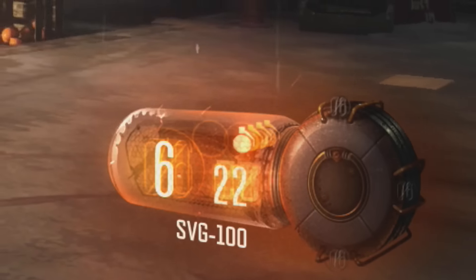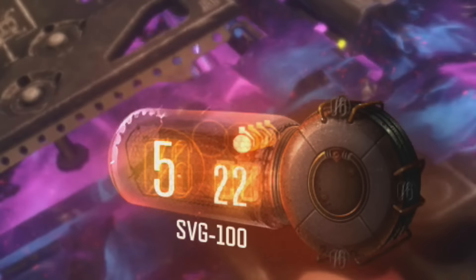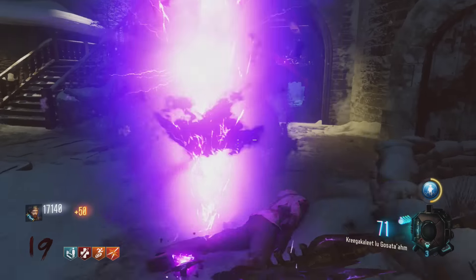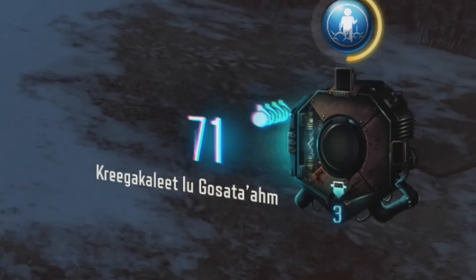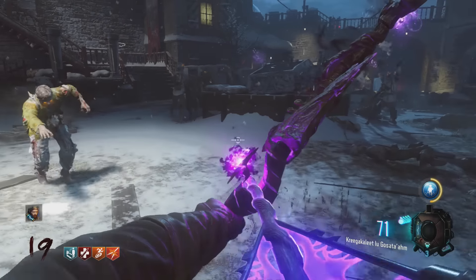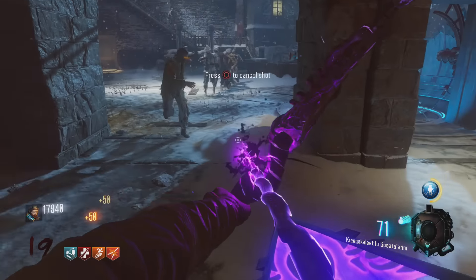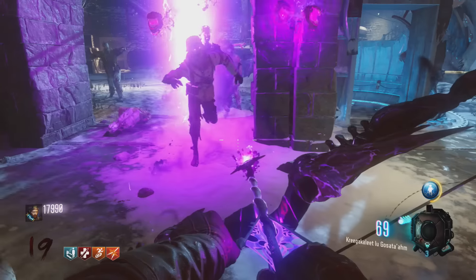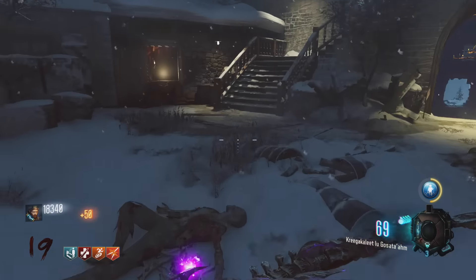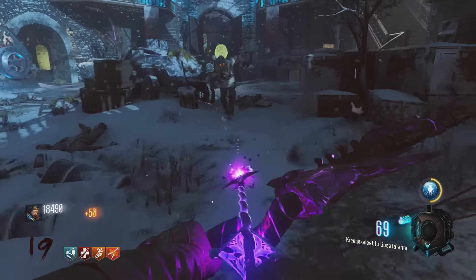You saw in Shadows of Evil, they had its own unique HUD, different from the Giant. But in the Giant it had this HUD, and in Der Eisendrache it had the same HUD. They didn't make a specific unique one for Der Eisendrache. Maybe it's just a me problem, but I kind of like the idea of having each map be specific for a theme. If we're on a castle map, they could have made a castle-like HUD design, but they didn't do it — they used the same one from the Giant.